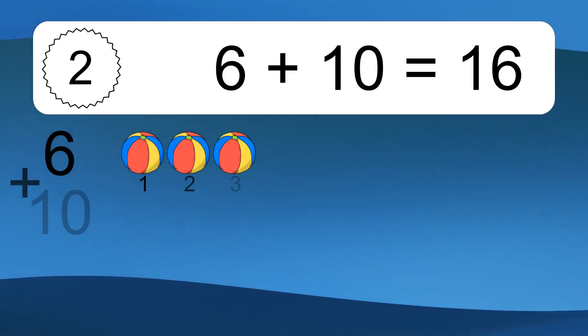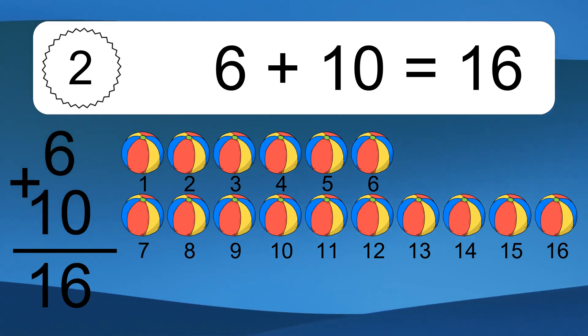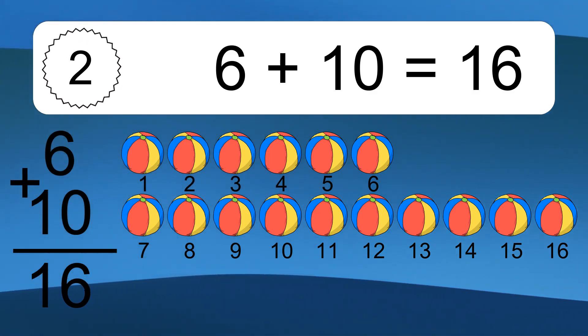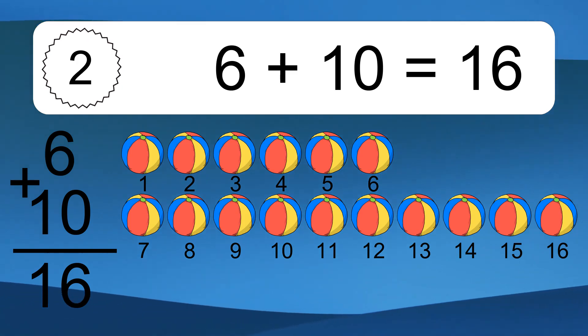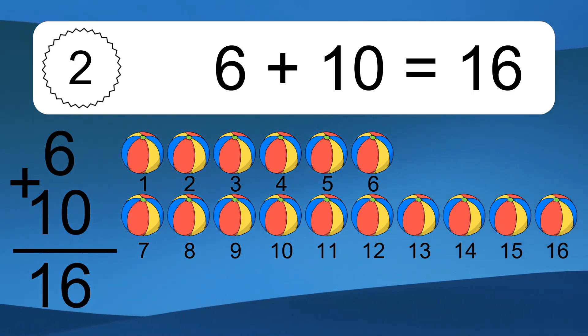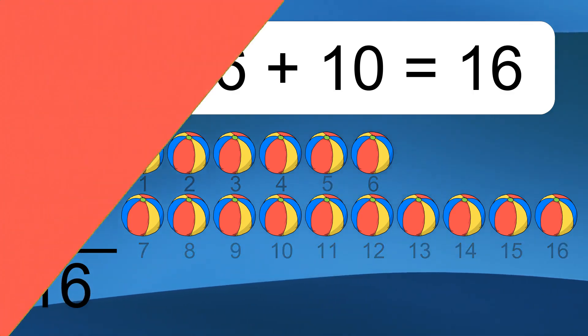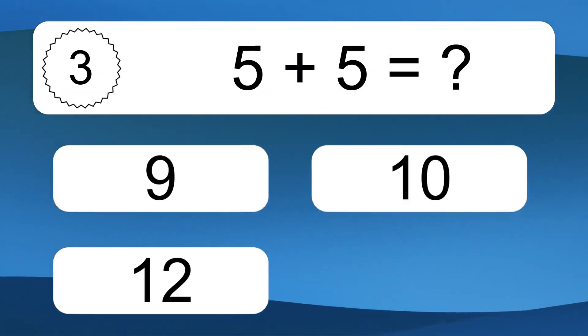6 plus 10 equals what? 6 plus 10 equals 16. Let's count it: 1, 2, 3, 4, 5, 6, 7, 8, 9, 10, 11, 12, 13, 14, 15, 16.